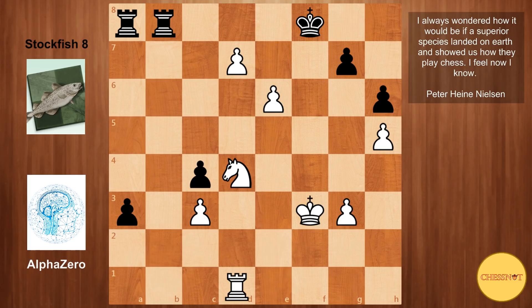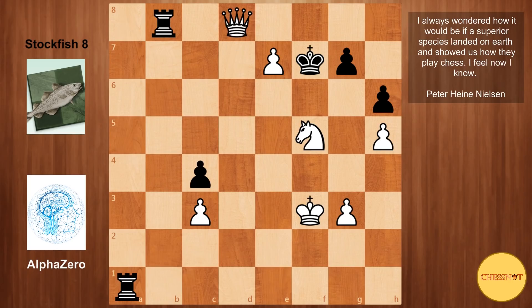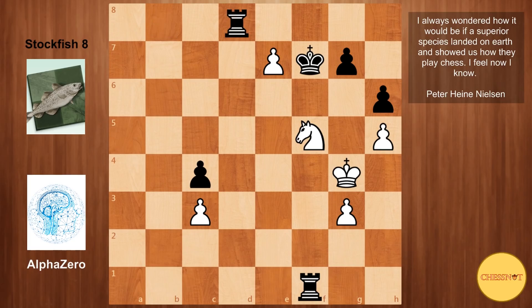One possible continuation is a2 for black, but Nf5. If queen, then e7 check, Kf7, rook takes, rook takes, then you queen. Black can give a check on f1, but Kg4 and there are no more checks for black. You can take, but white takes back with a queen and a knight, and this material advantage is going to be too much for black.